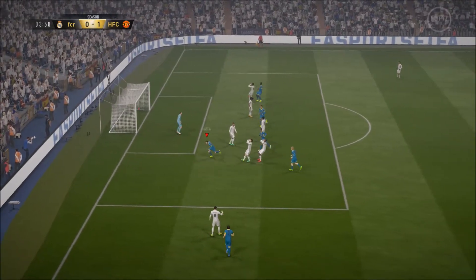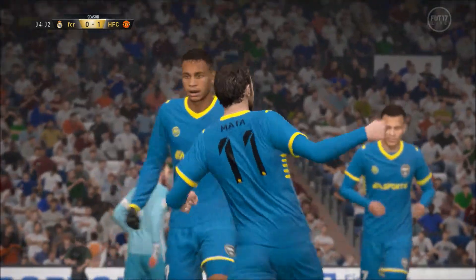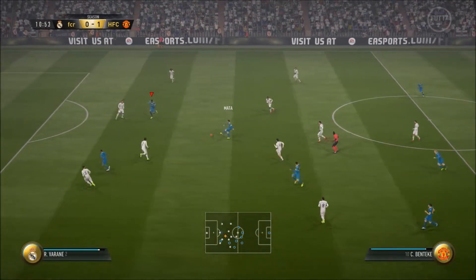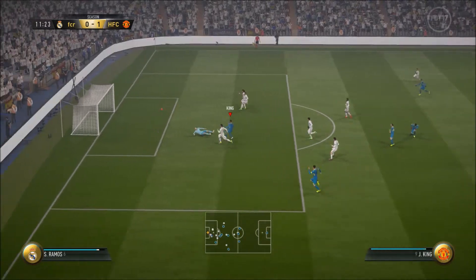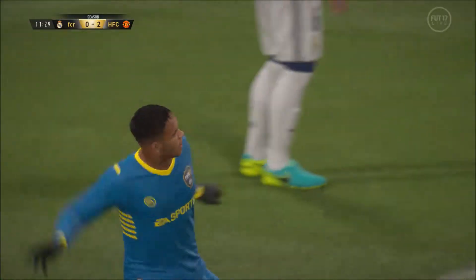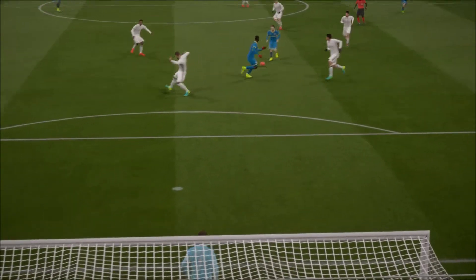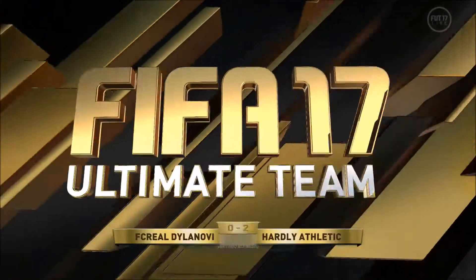Mata - lovely dribbling, great finish at four minutes! Lovely interplay between him and the two strikers, gets him onto the edge of the box, nice finish bottom corner - 1-0 to us. They've cut the pass out but Josh King is through - great bit of play, 2-0! Originally went for Benteke but got held up by the defender. Lovely little ball through from Mata to Josh King, finesse shot bottom corner - 2-0, let's go!